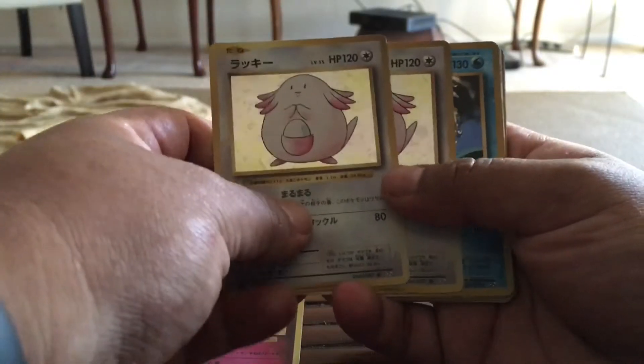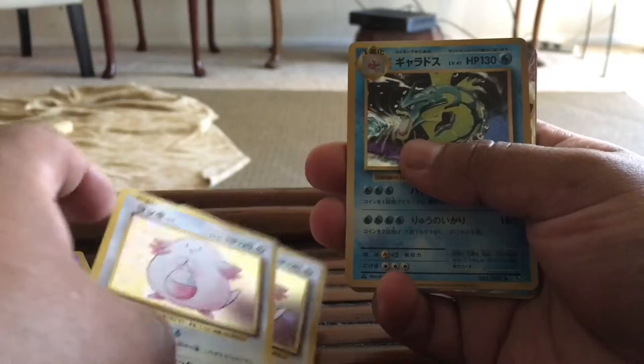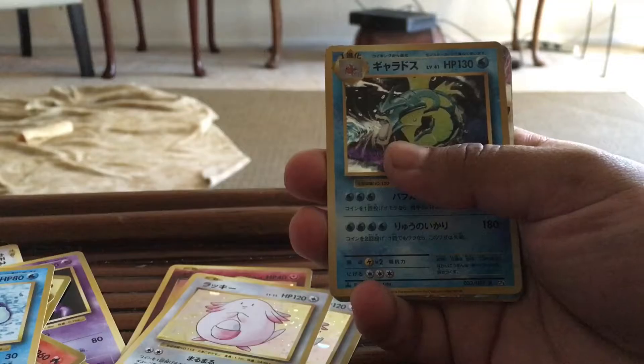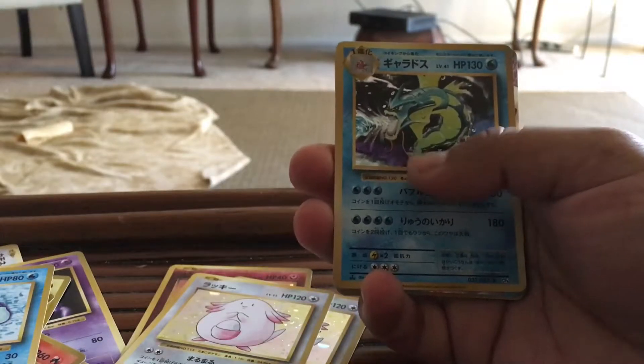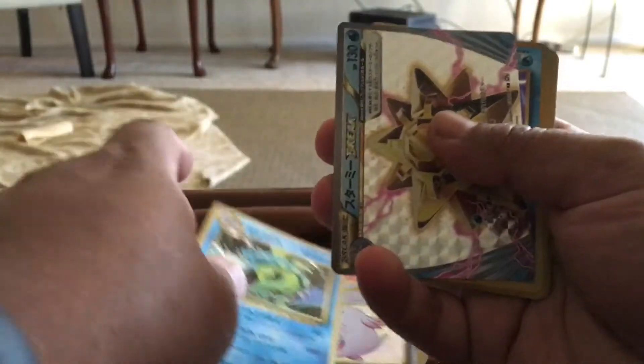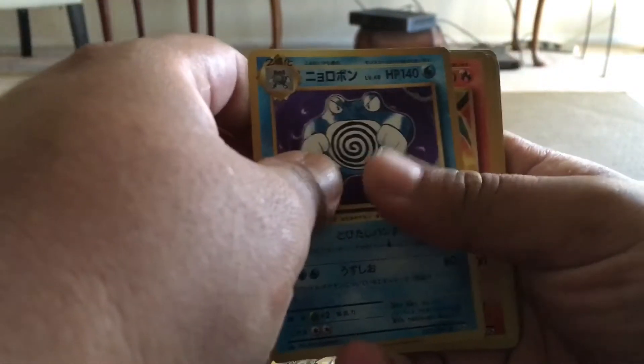We got a Drowzy, Chansey — double of Chansey. That's the only double we've gotten out of this whole box, which is really weird. I think my last box I got like three doubles of holos. Then we got a Gyarados, we got a second Starmie Break, we got a Poliwrath.